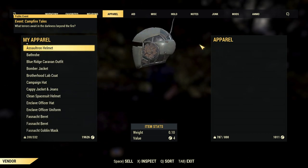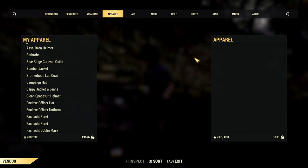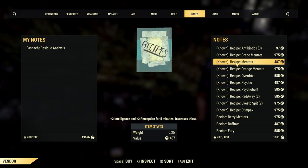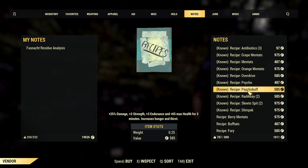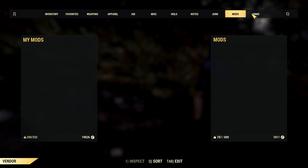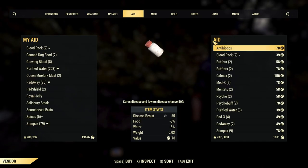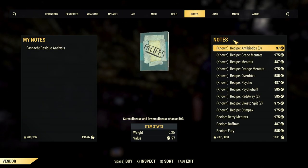I will still try and see if I can find the apparel seller again. Nothing else — it actually sells notes as well, that's cool. Receipts, junk, molds — nothing special except for aid and the notes.